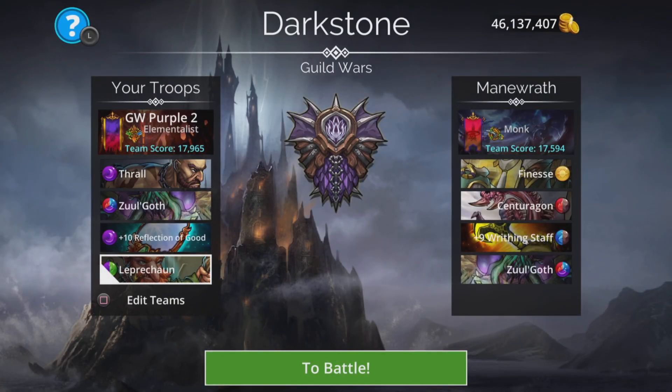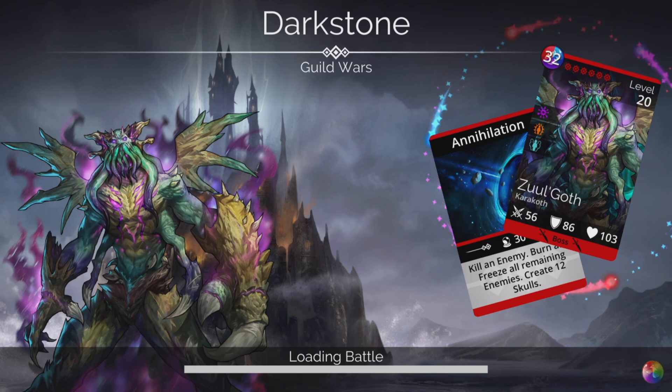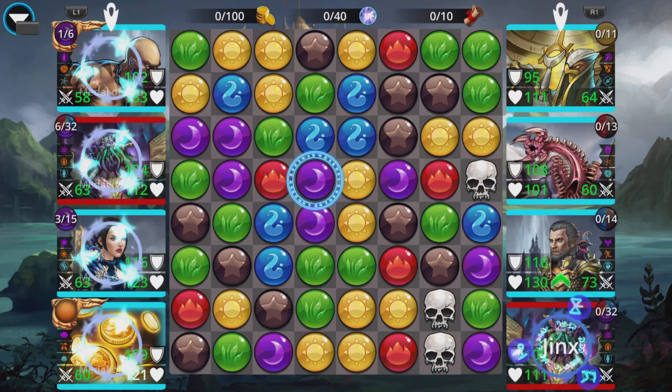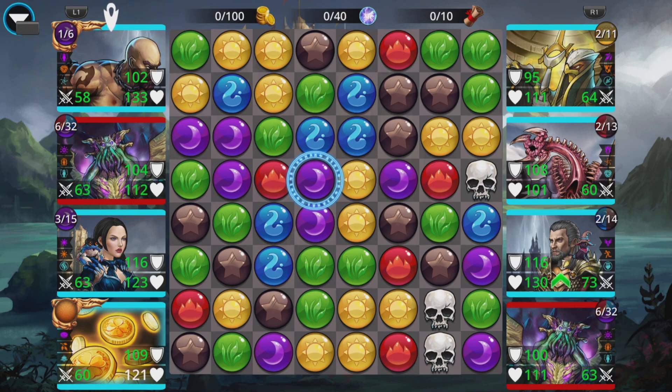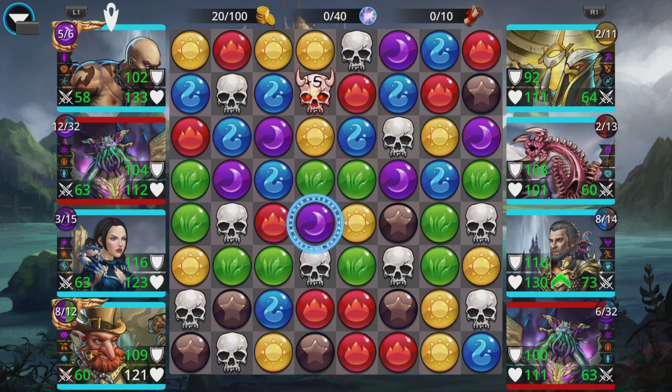Elementalist class, trying to get some of them entangled if possible. I could do a four-match from somewhere — I could make that green drop down but there's no blue to do that with, and brown is no benefit. So it literally is giving me one move which is to explode Leprechaun, which is not too bad. There are quite a lot of green gems dotted around. Didn't get Thrall up and he's still not charged, so this is already slightly worrying — they're not far away from getting their Writhing Staff up.